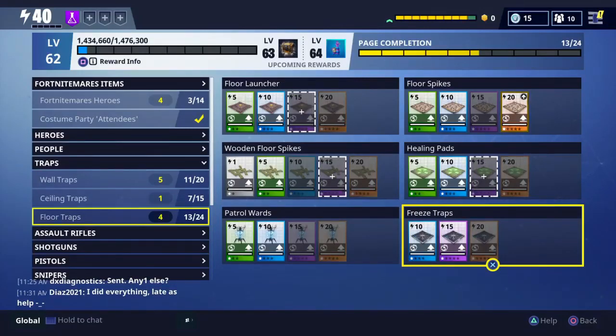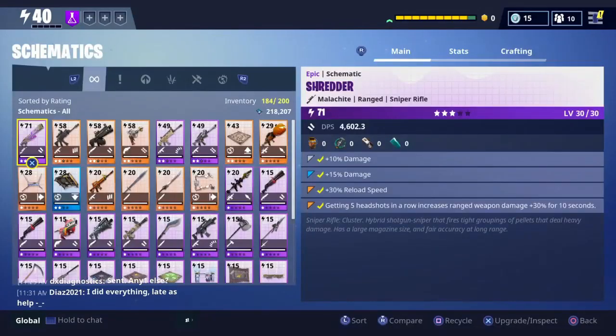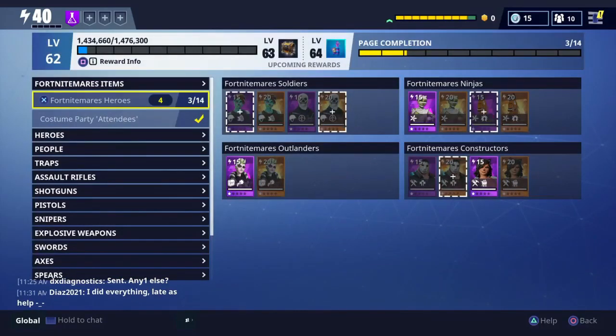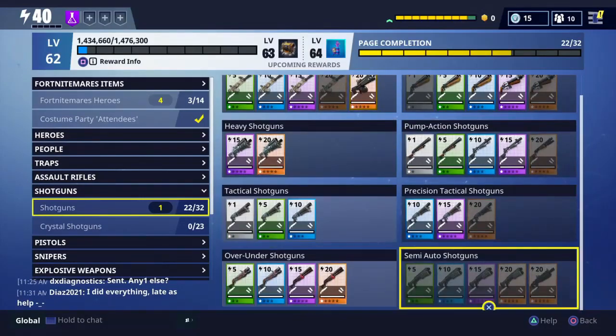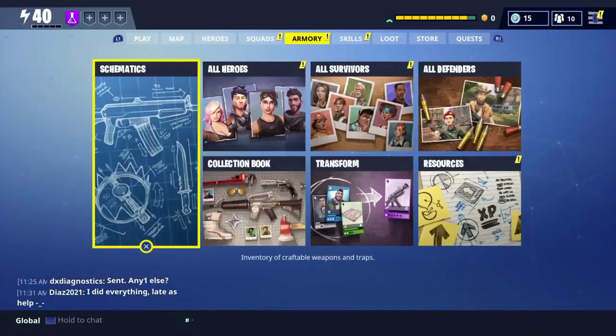They said they're going to compensate for all the bad chests they gave away. Say you looted five chests at the end of a match and they only gave you loot worth two or three — they're gonna compensate everyone for that. Within time we should be getting some free stuff, which is gonna be useful because they've been skimping already.